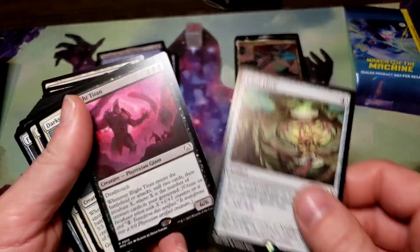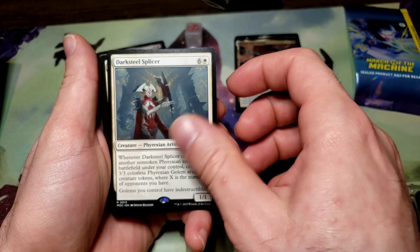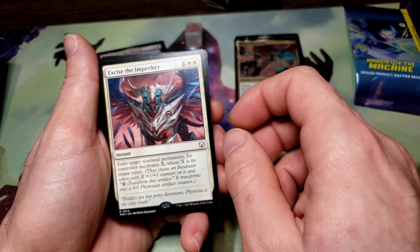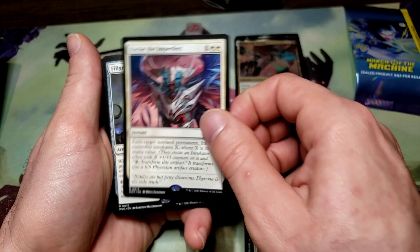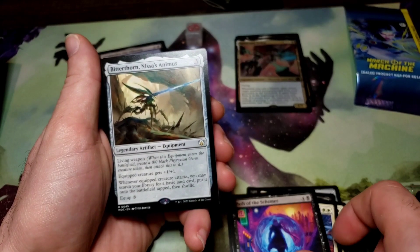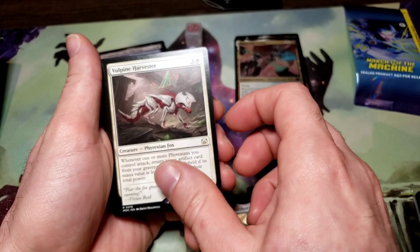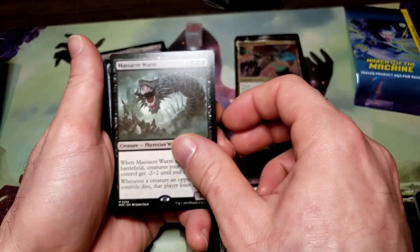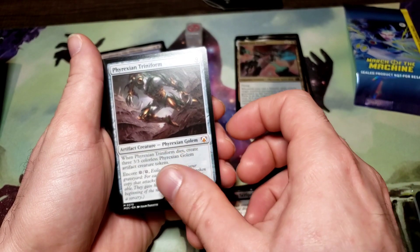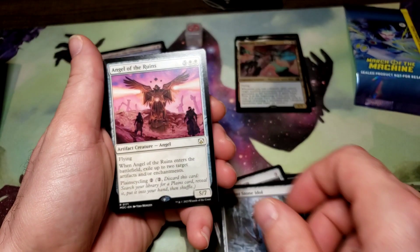We've got Icor Elixir, Blight Titan, Dark Steel Splicer, Exus, Excise the Imperfect, Filigree Vector, Path of the Schemer, Bitterthorne, Nyssa's Animus, Vulpen Harvester, Cataclysmic Gearhulk, Massacre Worm, Auxius Gearhulk, Phyrexian Scriptures, Phyrexian Triniform, Soul of Newfer, Hexia, Ancient Stone Isle, Angel of Rune.